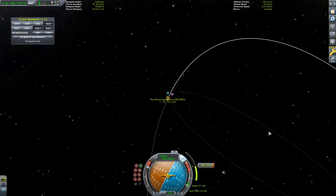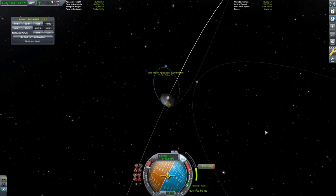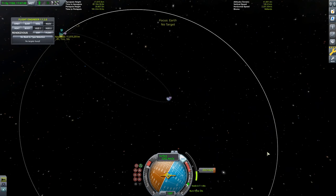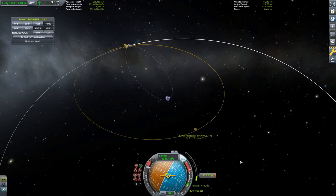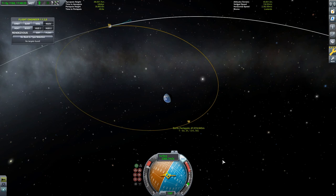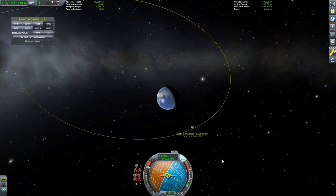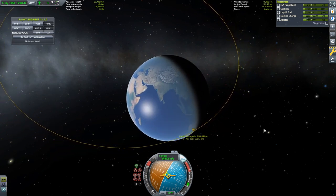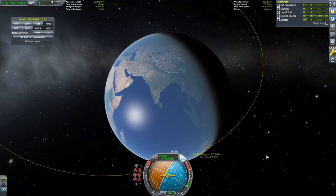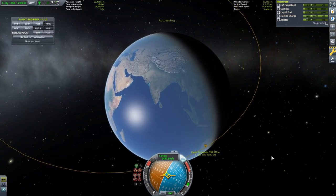I fixed it by time warping to get the craft's orbit in line with the moon's orbit so the craft moves in the opposite direction the moon is traveling. As you can see, I was able to get the right maneuver node with actually a pretty big excess of delta-V. I wish I'd known about this method earlier when first making this mission - I probably would have saved a bit of fuel. But I'm just too burned out from this video to redo it for the fourth time.